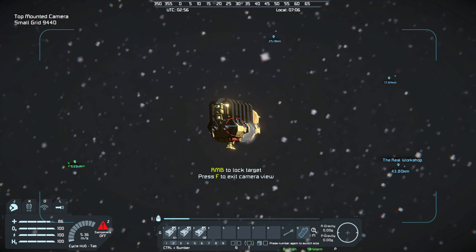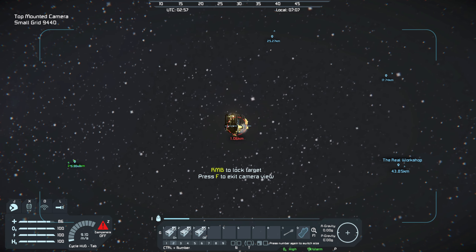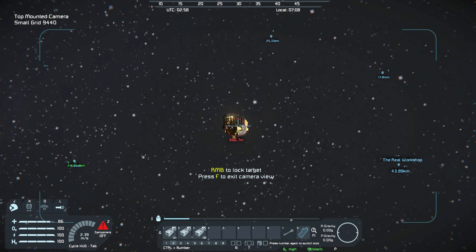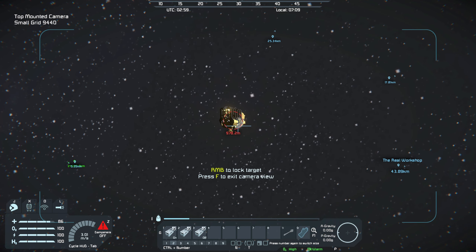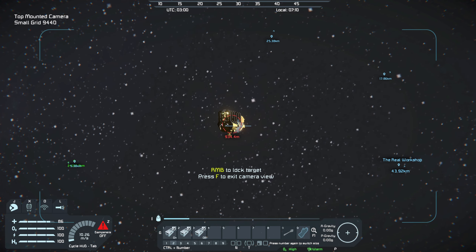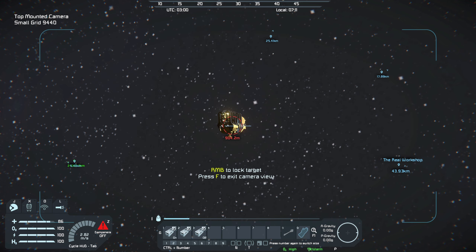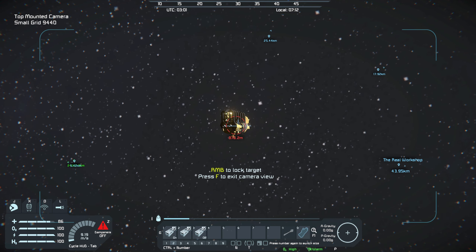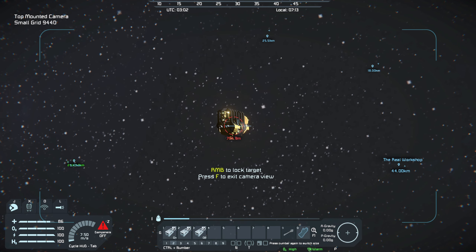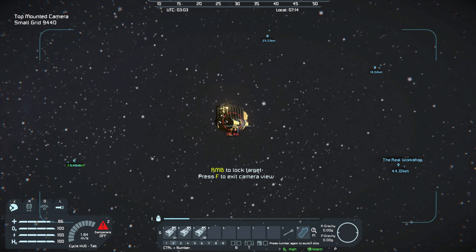Let's see if we can't get ourselves a little closer. I'll carefully get a little closer. I don't want to get going too fast trying to get closer, because that's all the speed I have to stop and reverse if it starts shooting at me. Nothing's shooting at me, which tells me it doesn't have any long-range weapons, at least on this side.